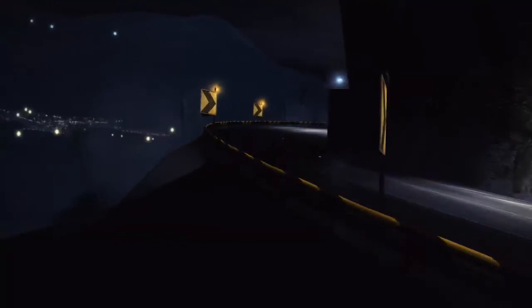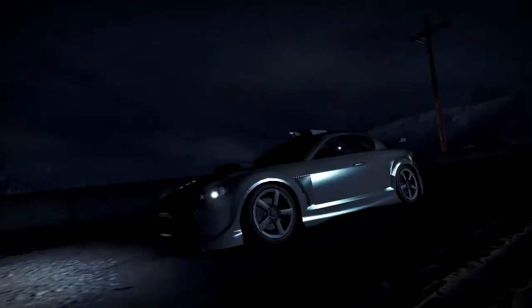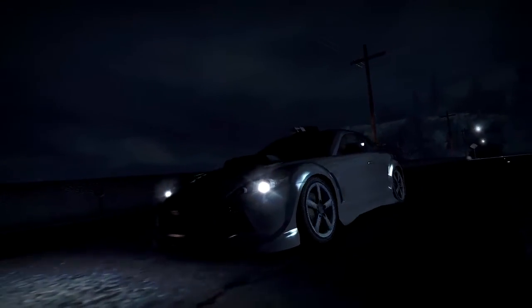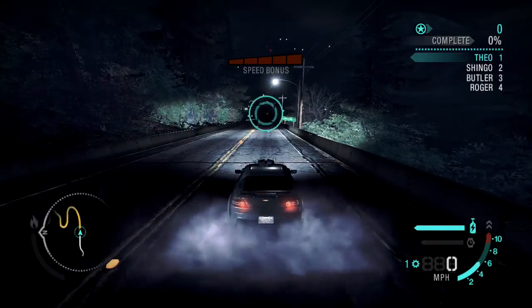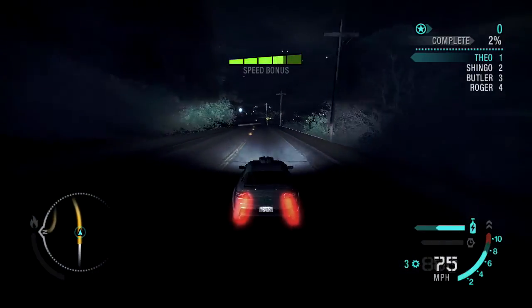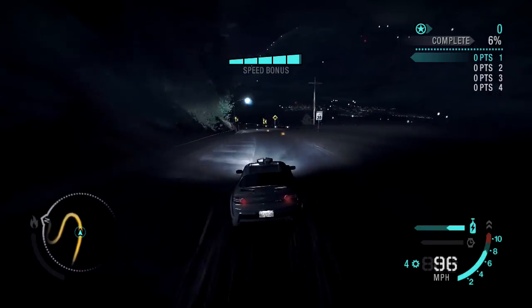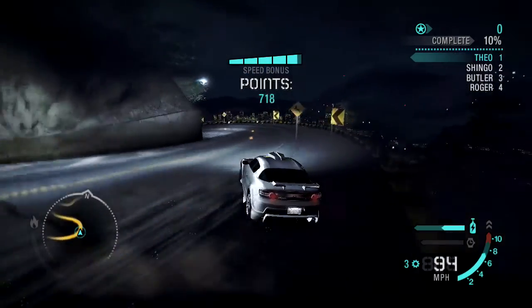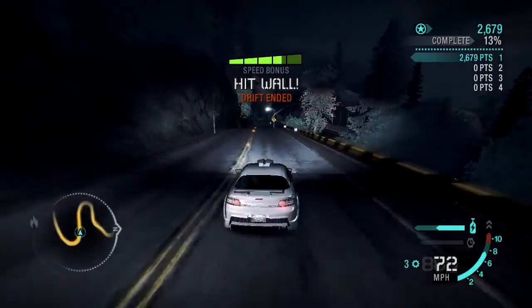Do you remember what happened the last time I did a drift event? Yeah, all right. Let's see if we can do better this time - it's a canyon drift event. This is going to be interesting. I'll have to wait and see. Can we get a decent start please? Perfect launch. I'm going to get some decent speed. There's not really a corner here to stop the drift so it lets us get right to the top speed and off the edge. Drift ended - hit the wall.